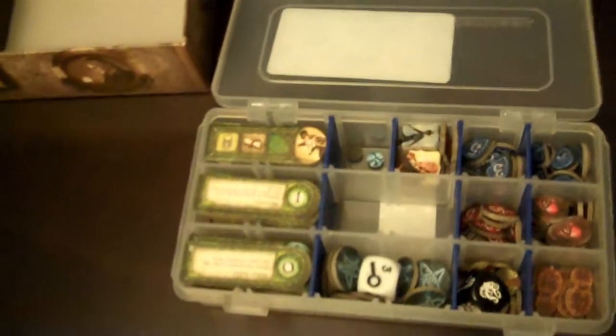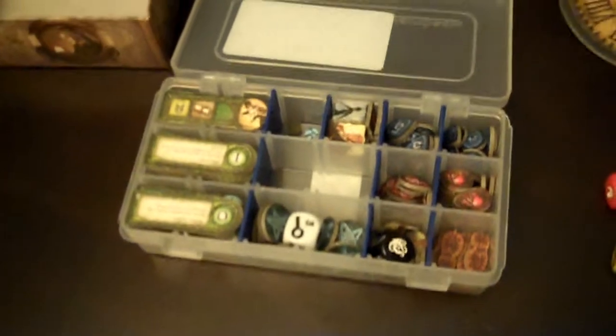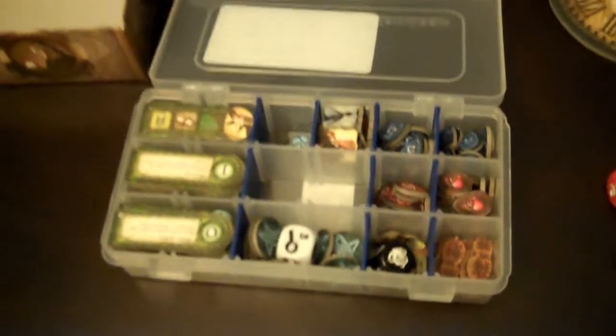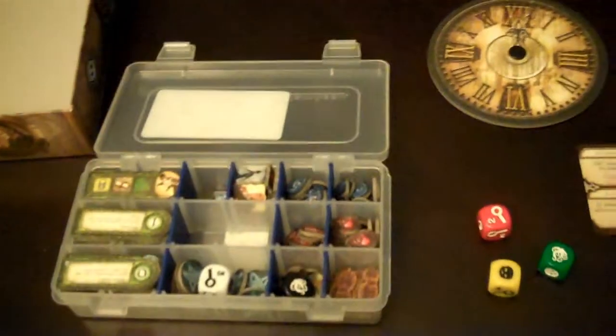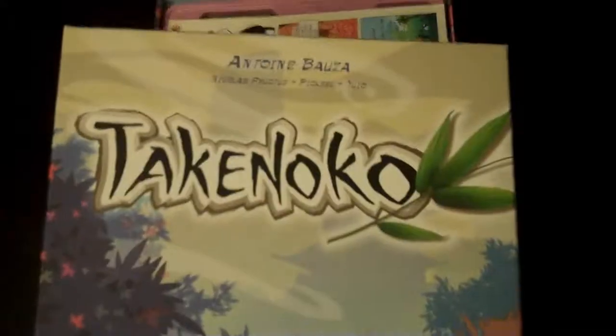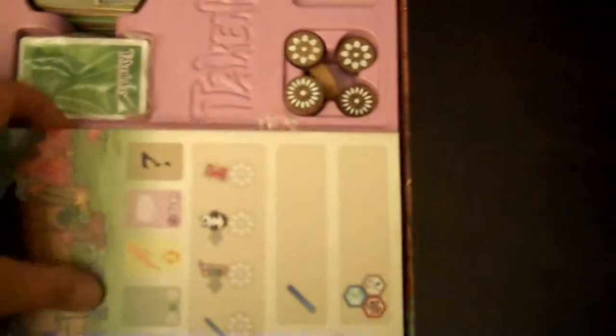Since I've got it open - this is a tackle box. It doesn't come with the actual game. Fantasy Flight Games makes awful boxes. I had to tear out the inside and buy this tackle box and put it together. You can even see I've got extra ones for all the other games they make. Fantasy Flight Games, fix your game boxes. Let me show you a good game box - this is the game box for Takenoko, which is a great game.